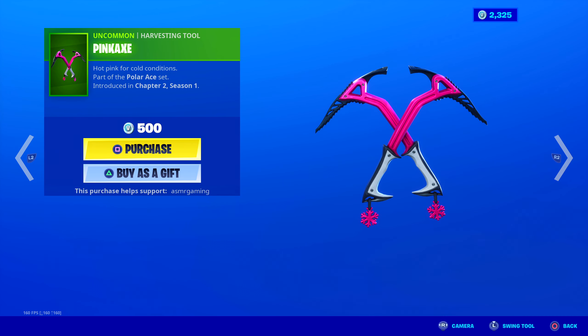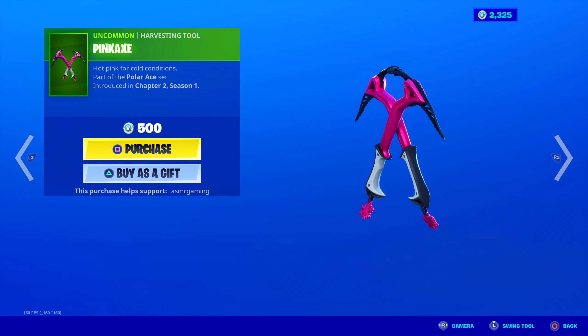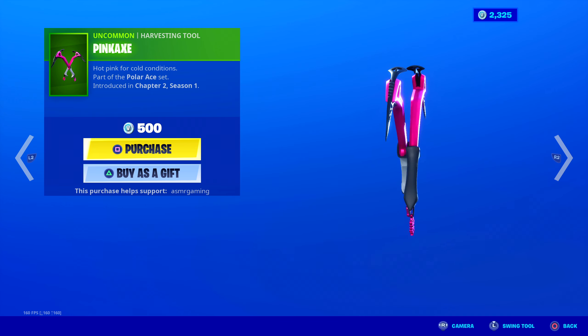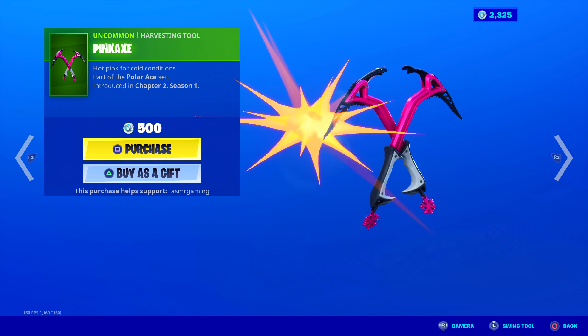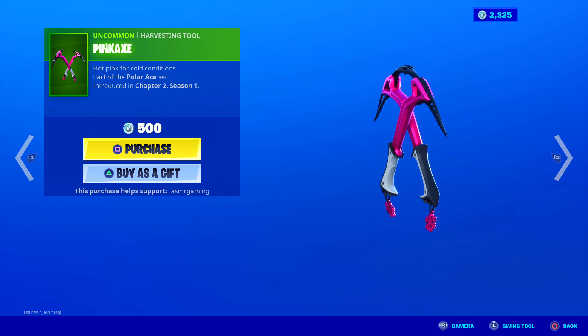Pink Axe — so it's not a pickaxe, it's a pink axe because it's pink. Pink snowflakes at the end, like keychains. Hot pink for cold conditions — so you stand out in the snow. You want to use very bright colors in case you get trapped under the snow or need help. Colors like red and bright pink stand out very easily. No unique animation, the sound is okay, the design is definitely the cool part about this. 500 V-Bucks, not bad.